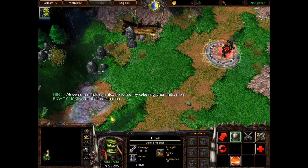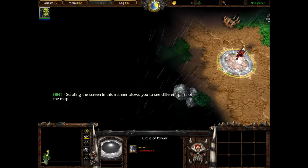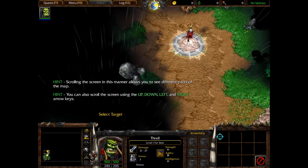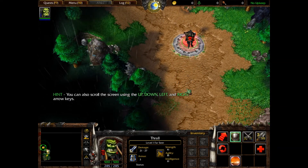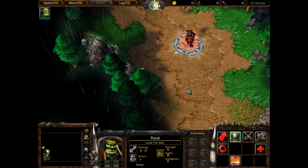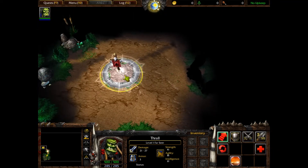However, the orc encampment is still far off. In order to reach the next banner, scroll the screen to the north by moving your mouse to the top edge of the screen. There it is, so that I can... Wait, go back to Thrall. I have to click here - scroll over the top, click Move, and then move there. Yes. There he goes!